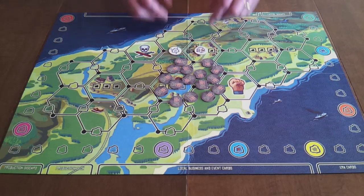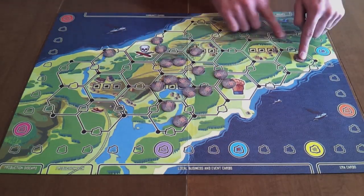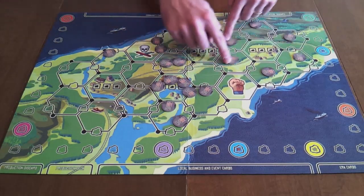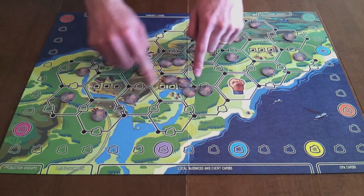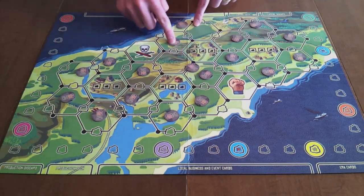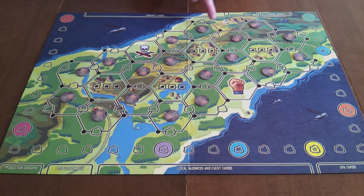Next, turn all of the terrain tokens face down. Mix them up, and then place one terrain token onto the center of each of the 18 mine sites on the game board. Mine sites are the black-bordered hexagons that each have three shaft or hoist house build spaces on their vertices and three porock spaces on their sides.